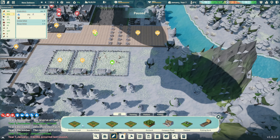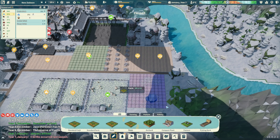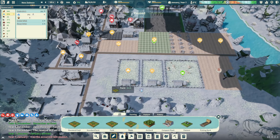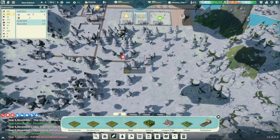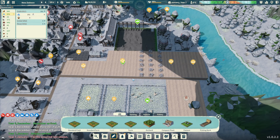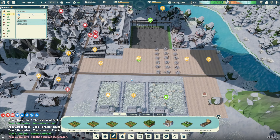We can boost the yield with the new farm. I'm not exactly sure what the exact difference is but we're going to get that placed in. Might think about building a road here too. They can now harvest and sow 100% faster.